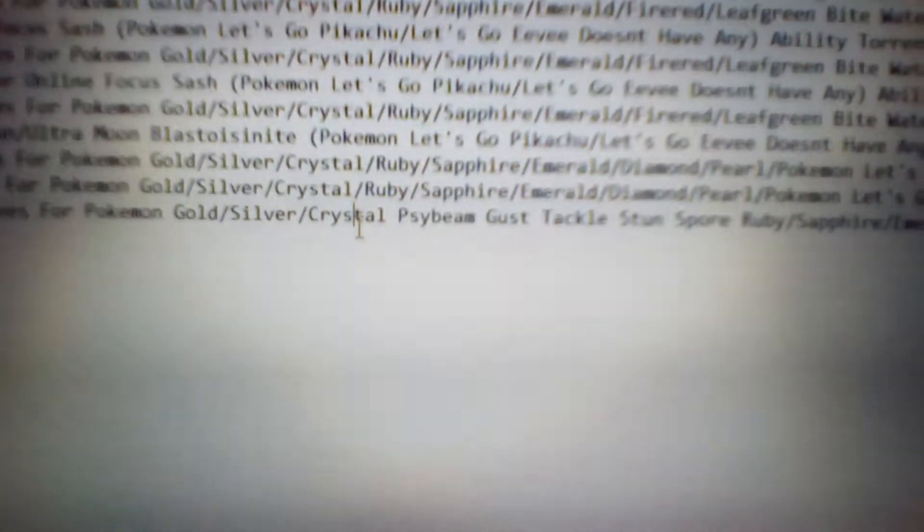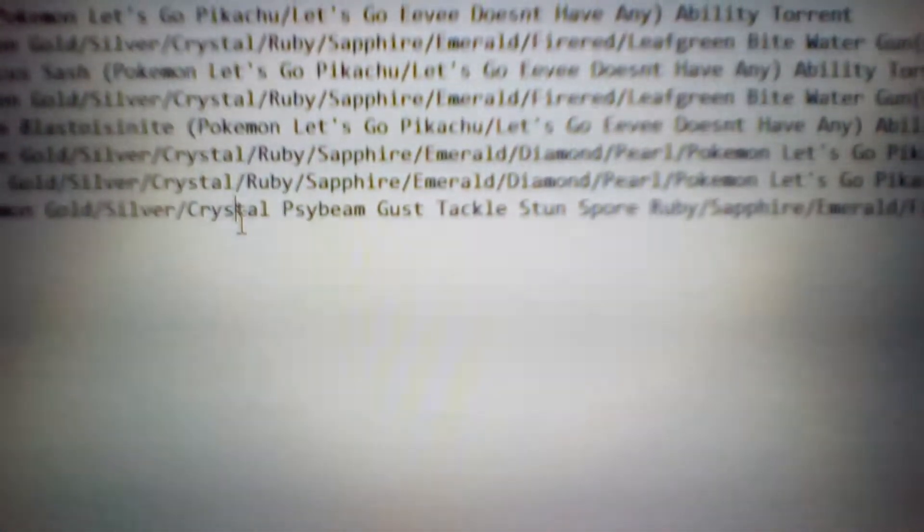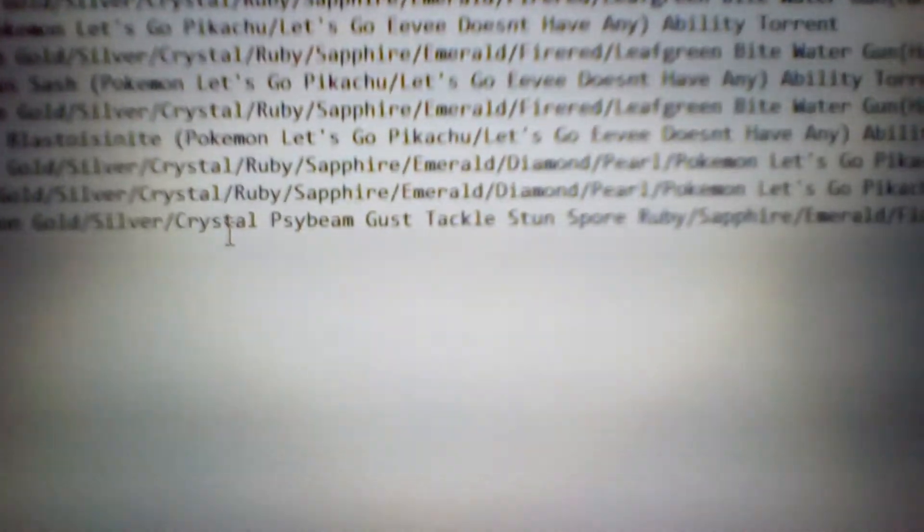Now on to Butterfree. The moves for Pokemon Gold, Silver, and Crystal: we got Psybeam, which is pretty neat — 65 power, 100 accuracy, Psychic type move. I believe it has a 10% chance to confuse, so it's a pretty good move in general. Then Gust: a 40 power, 100 accuracy, special flying type move with no additional effect. Of course, Tackle again. And Stun Spore. I'll explain this move — and I almost forgot to explain the abilities for Caterpie and Metapod.